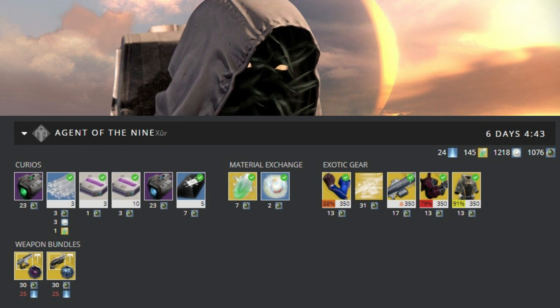Next up, the Don't Touch Me exotic gauntlets for the Hunter. We've also got the Nemesis Star, an exotic machine gun. Then there are the Thagomizer gauntlets for the Titan, and the Voidvang Vestments for the Warlock, plus a Legacy Primary Engram for primary weapons. I would highly recommend picking up the Don't Touch Me gauntlets and the Voidvang Vestments, along with the Telesto and the Last Word, for Destiny 1 Xur.